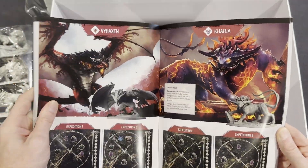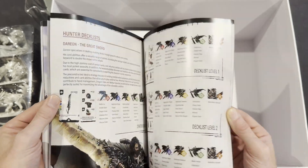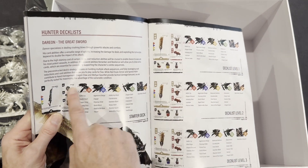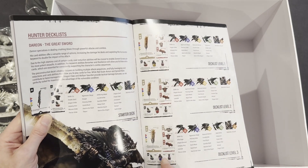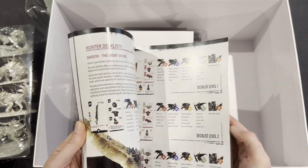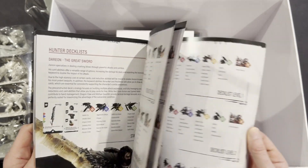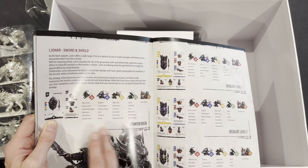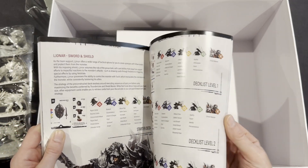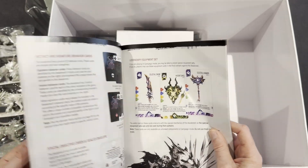For each monster you want to hunt, you just choose whichever one you want. You've got two different expeditions you can go for for each monster, and it tells you all the special rules, setup, and — this is really cool — deck lists. For Darian, who's got the great sword, you can go with a starter deck, level zero, level one, level two, or level three, and it tells you exactly what to put in your deck and what equipment you'd have to balance it. It's done for each of the four characters. You don't have to do a campaign — you can literally just do one-shots but still get that real nice feel. Go through that first upgrade stage and get a new weapon — oh, it's so cool.